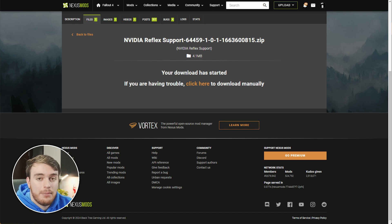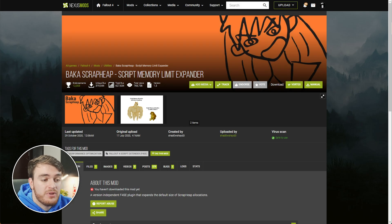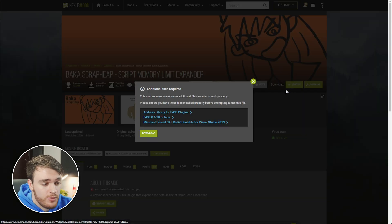Next up, just a general improvement for the game engine — the Scrap Heap Script Memory Limit Expander, which essentially lets the game have access to more of your RAM, meaning that it can load more things at once and be a bit more stable. Once again, it's super simple, just Vortex, and we've already got pretty much all three of these installed. The C++ Redistributable should also be done. Download and install this.